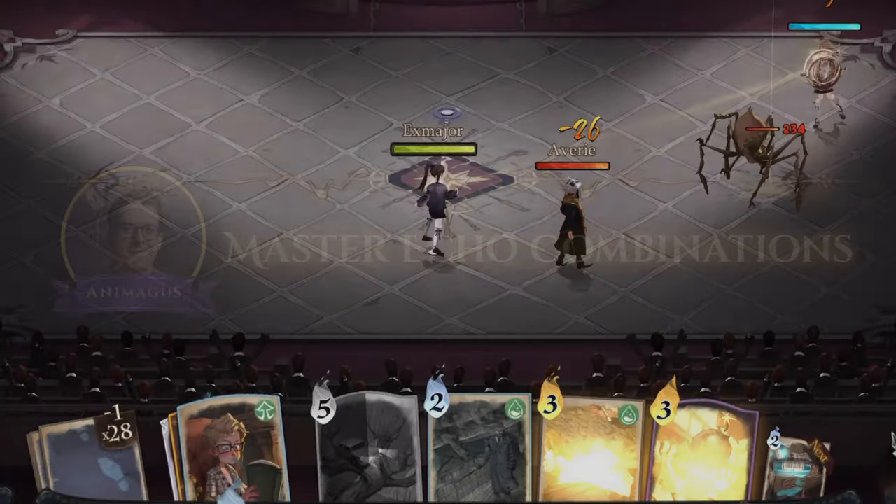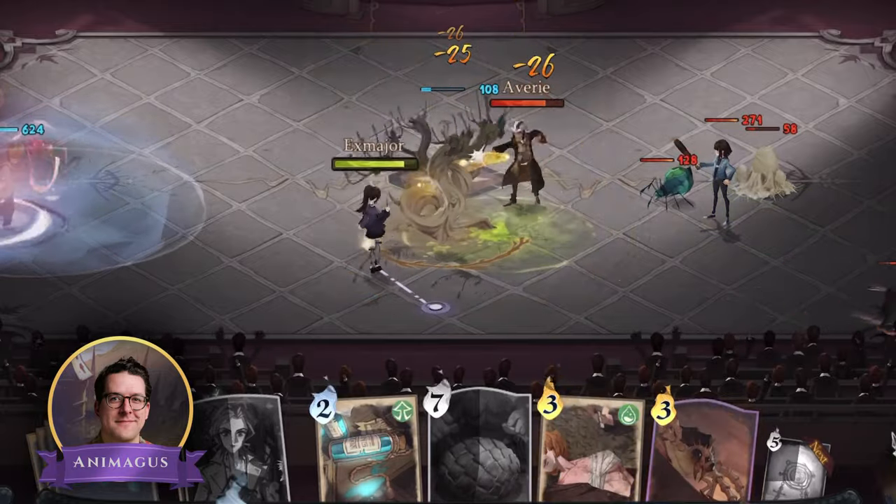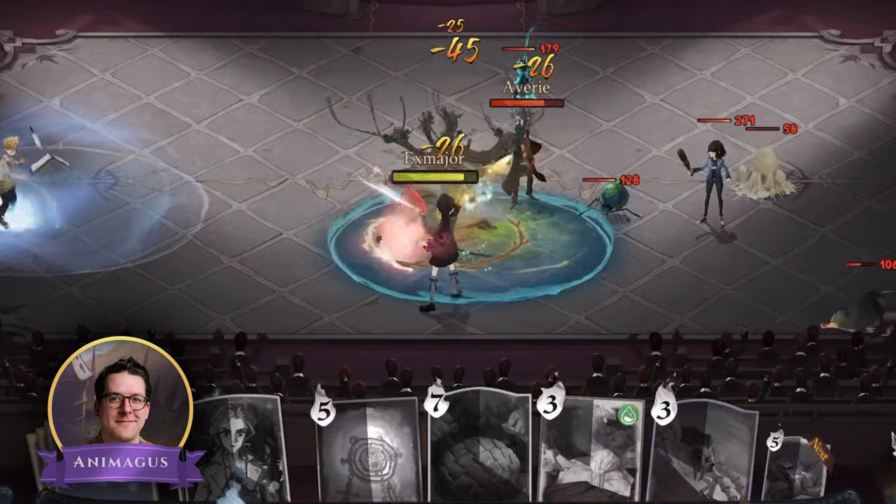Master Echo combinations such as Neville, Kevin, and Whomping Willow. Using this combo will help you reach your maximum primary attack very quickly.